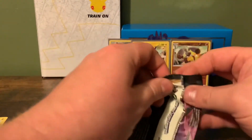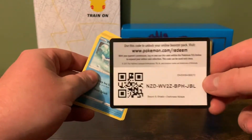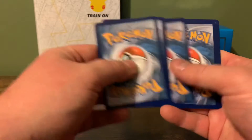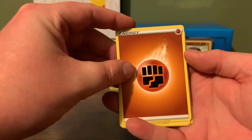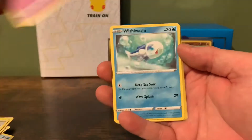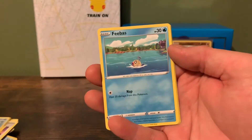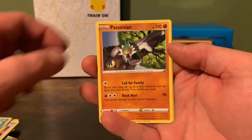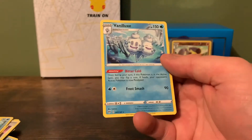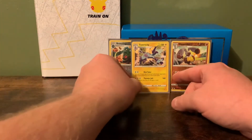On to the last and final pack. If you stick around, I've got codes to give away at the end of the video. There's another Code Card. Hopefully we can get a V out of here. Fighting, Rose Tower, Stenny, Dedenne, Wishiwashi, Cufant, Sinistee, Feebas, Passimian. Reverse Dartrix, and a Vanilluxe Regular Rare. Well, nothing good really — best thing we probably got is the Toxtricity.